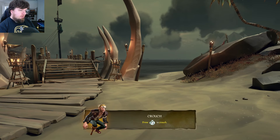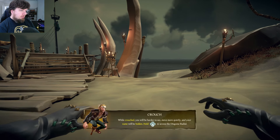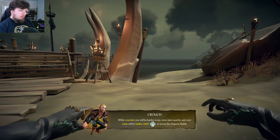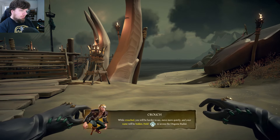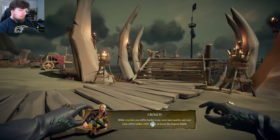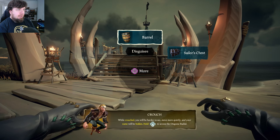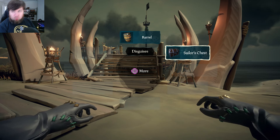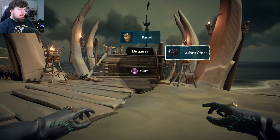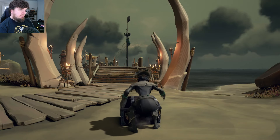So as you can tell, we're going to have a new ability: Crouch. Press R3 to crouch. While crouching, you'll be harder to see, move more quietly, and your name will be hidden. Hold down the down button to get the disguise radio. So we can disguise yourself from the beginning as either a barrel or the sailor's chest.